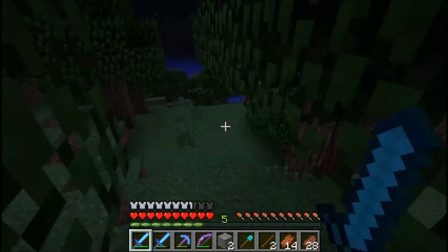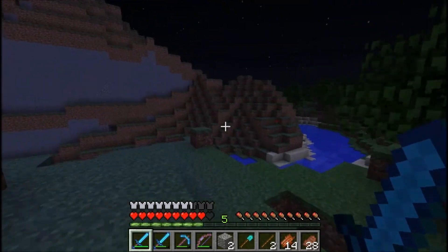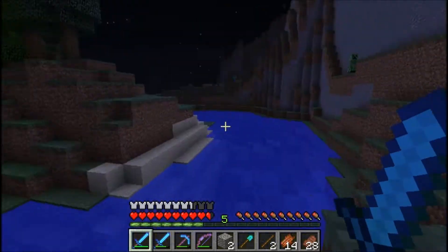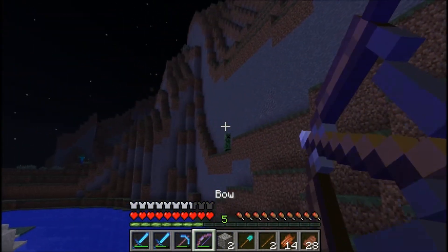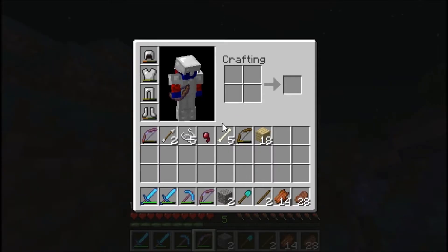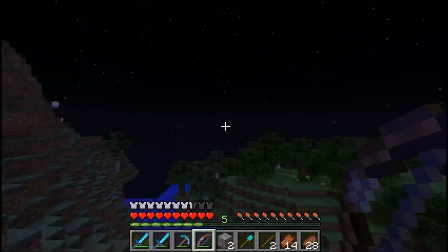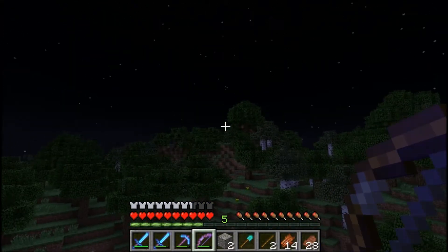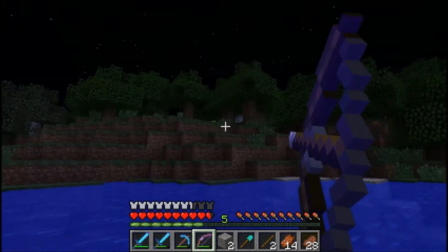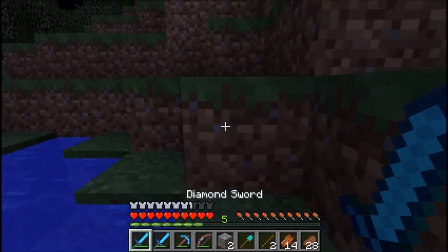I'm gonna try to mess around with the new Redstone features. I like the new Redstone block and the comparator - it's really easy to make, I think. Some hoppers, which is gonna be awesome. This bow's gonna help me so much, the Infinity enchantment. I also might redo my house because I don't really like it that much, I think I'm gonna go underground.